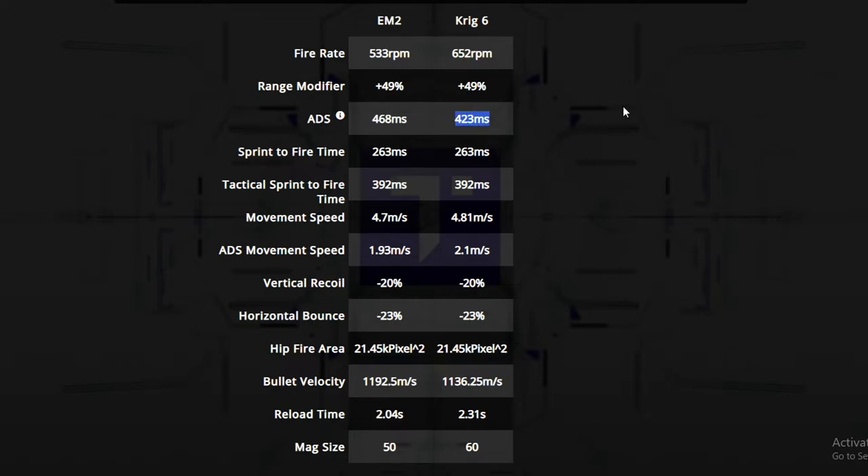When it comes to ADS, the Krig is faster, coming in at 423 milliseconds, which is significantly faster than the EM2. Keep in mind I'm using the meta loadouts for these weapons. When you look at movement speed, the Krig also has faster movement speed than the EM2. The EM2 is actually pretty slow when it comes to movement speed and mobility stats, and even when you put the 3x on it, it has a slower ADS than the Krig.